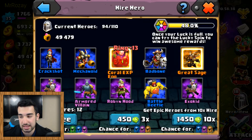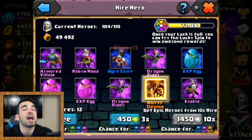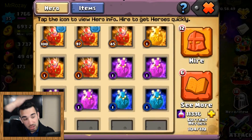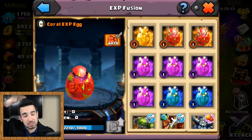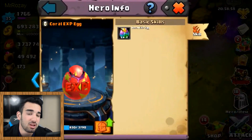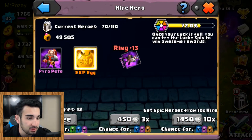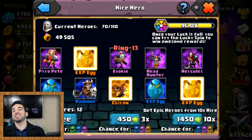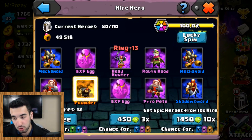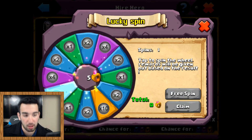He got a Coral EXP egg, another Coral EXP, and a Great Sage - that is sick, Great Sage is always cool. Another Abyss Demon - he's gonna have so many evolutions, so much extra glory. He needs to start using those Coral EXP eggs because he's gonna have too many heroes. I don't know how many jewels he has left but it's a shitload. EXP egg - that guy, Pounder, used to be my favorite hero. He has a skill where he can duplicate himself. He's also a good tank.